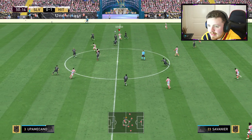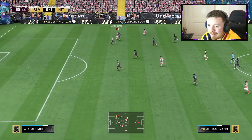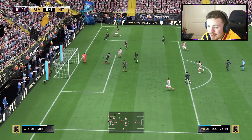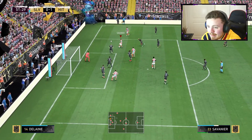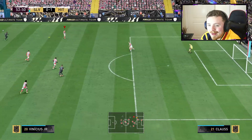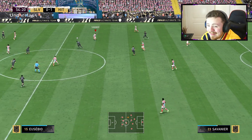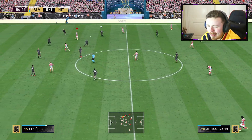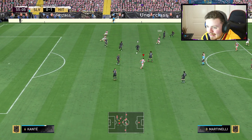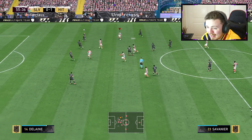Nice bit of play from the boys — Savanier over the top, lovely little dinked ball into space for Aubameyang. He's actually outpaced somebody, but there's no options here apart from Savanier inside — beautiful. Martinelli — unlucky. Another man rumored to get a Headliner card is our boy Klaus, and if he gets one and it's an SBC, I'm probably completing it — not gonna lie. Hopefully it's not as expensive as the Aubameyang one, but I'll definitely get him in my team because he's one of the best right backs I've used at that 84 rating.